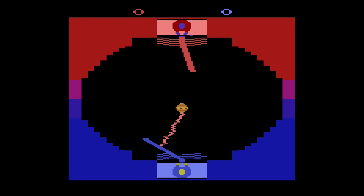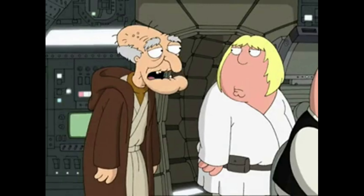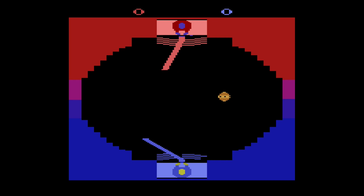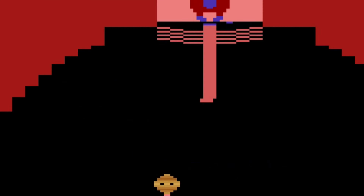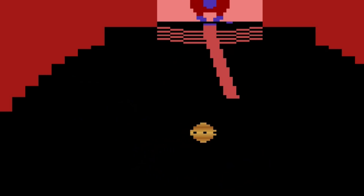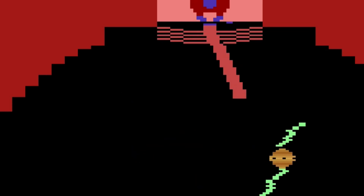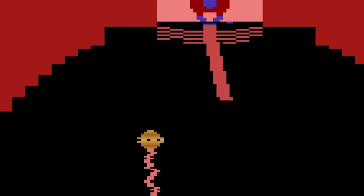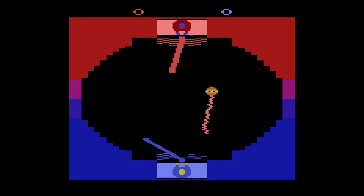The idea is your two Jedi dueling with a training bot. It will send lasers at random in various directions. You need to use your lightsaber to block the lasers from hitting your force field. If it breaks through and hits you or your opponent, that person is the loser. Sounds simple, right? What could possibly go wrong? Except everything.